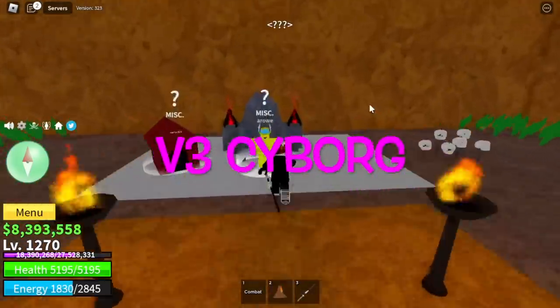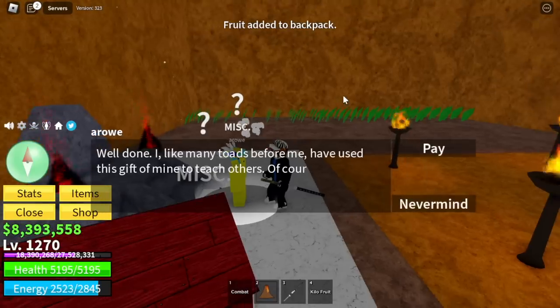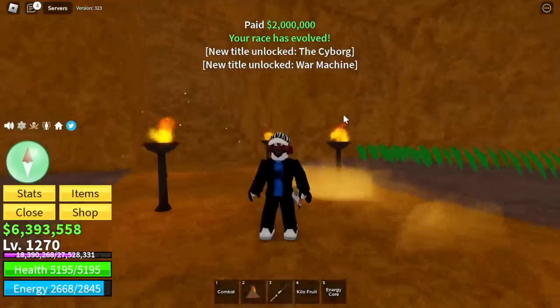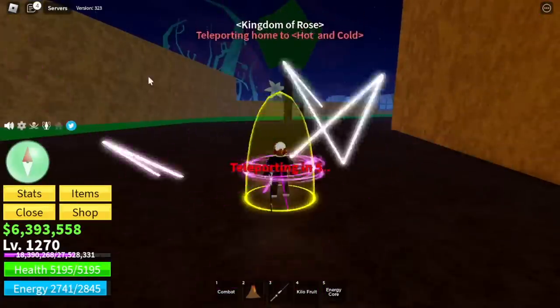Head to this NPC under the diamond area. For the quest, you need to have a fruit in your inventory — just talk to him and he will upgrade your race. Also, 2,000,000 bellies is required. You'll look like a Robocop! Aside from that, you will unlock the Energy Core skill — we will be using this later.